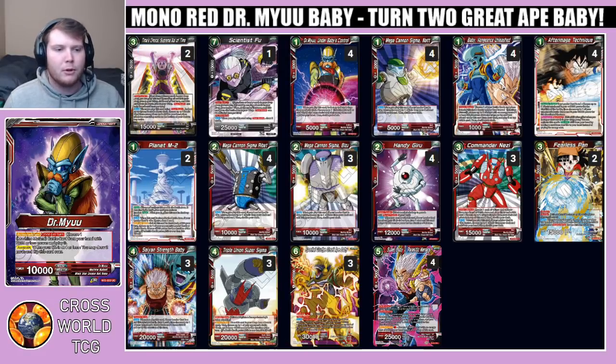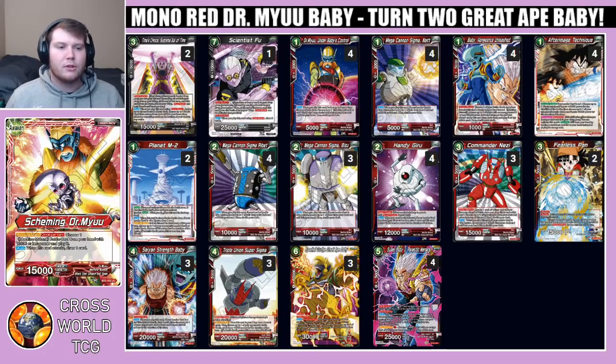Starting off with the leader, we have Dr. Mu. His effect is Activate Main — choose one machine mutant battle card from your hand with 5,000 or less power and play it. When you're at four or less life, you may draw two cards and awaken this leader. On the back side he turns into Scheming Dr. Mu — Activate Main: choose one machine mutant card from your hand with power of 10k or less and play it, and when this card attacks, draw one card.